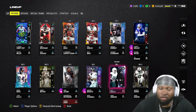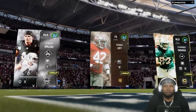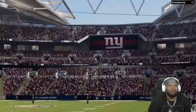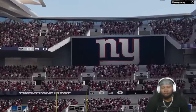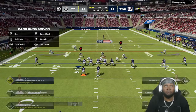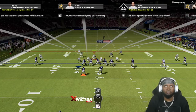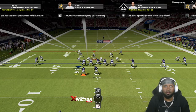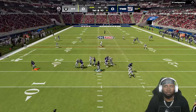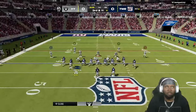We found ourselves a game. We've got Ronnie Lott, Lamar Jackson, and Kenneth Walker on the other team. Starting out No Fly Zone, Robert is going to be our user. As far as the X-Factor goes, we have dual threat — make a sack or tackle for loss. Probably should have just went with reinforcement, but it is what it is.